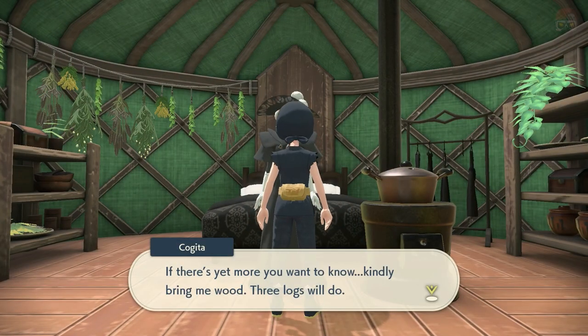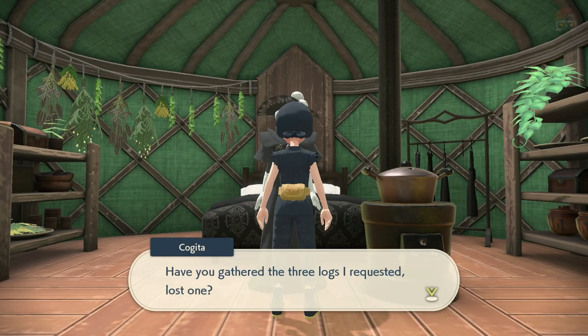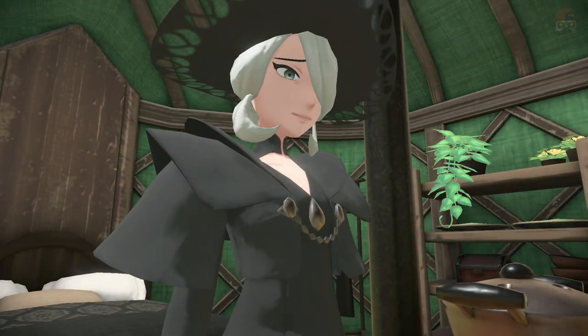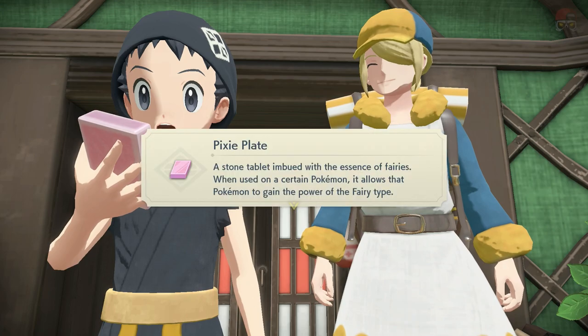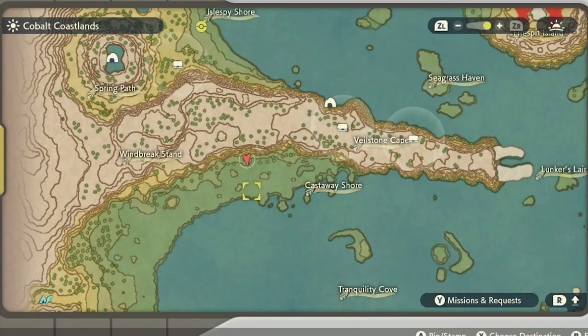After that, we're going to have to visit Cogita again. She's going to want three logs, which you need to bring her in order to get the Pixie Plate. If you don't know where to get logs, go to Cobalt Coastlands at this specific location. Right where that red arrow is, you can find a bunch of wood around those trees in that area. You can leave Cobalt Coastlands, come back, and that'll reset the wood. Grab three and bring them back to her.